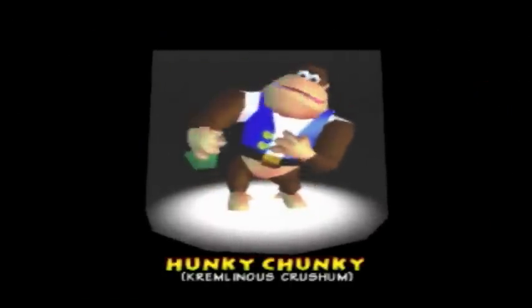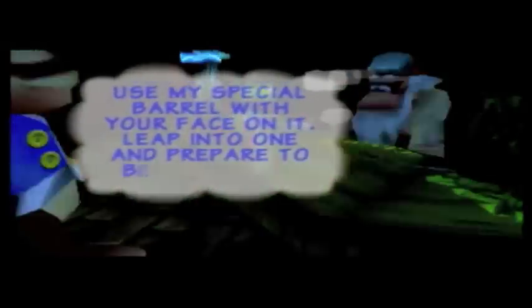The first thing we're going to do is go get one of Chunky's powers — this one's funny. Hunky Chunky — he turns all funny shaped. Cranky says: 'You can now use my special barrel with your face on it, leap in and prepare to be amazed as you change size.' Oh it's that one — I'm thinking of the wrong one. I need more coins, damn it.